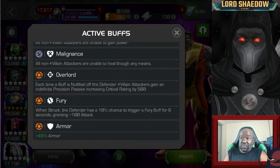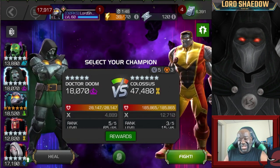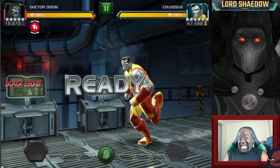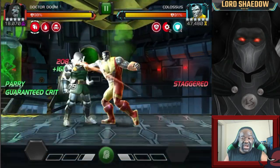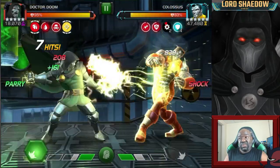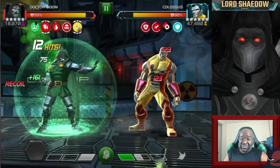Can't be mad at them. So these are the active buffs that we're going to be dealing with. That Overlord is probably the only one that you're going to be really interested in, if you have a villain that can nullify. This particular quest wasn't as fun as the others for me, because Doom is not suicide friendly, and I chose to do this entire thing with my suicides on.